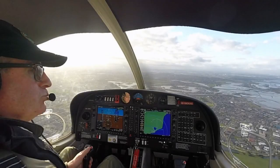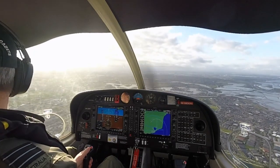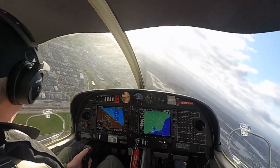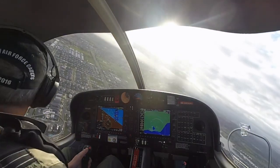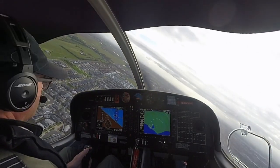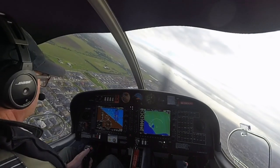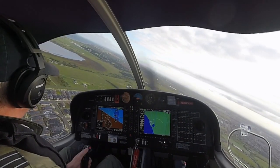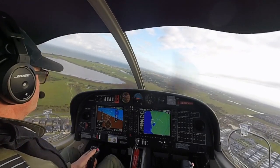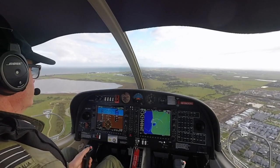In this example you'll see a simulated engine failure late on downwind before we take flap. Practice. Turn the aircraft immediately towards the airfield. Let the speed come back to 88 knots. Hold 88 knots. Keep turning towards the field. Maintain clean 88 knots. Don't take flap until you're sure you're going to make the field.